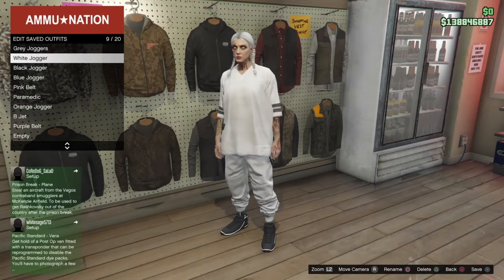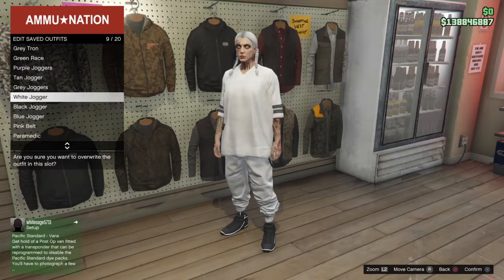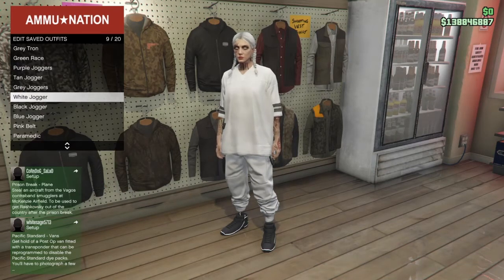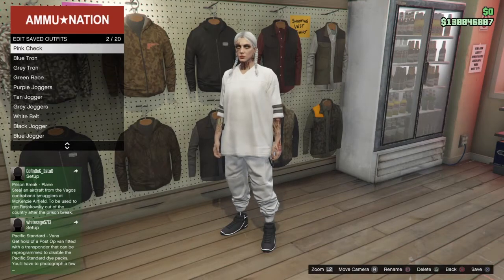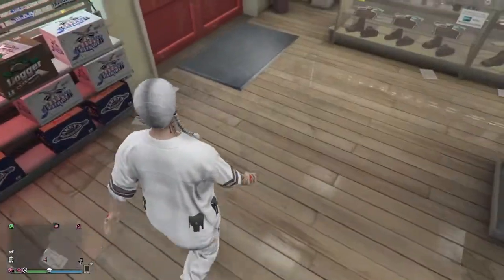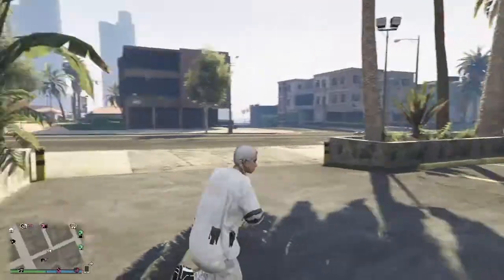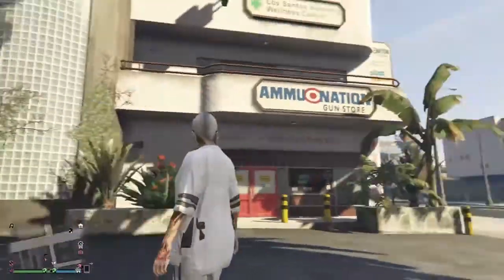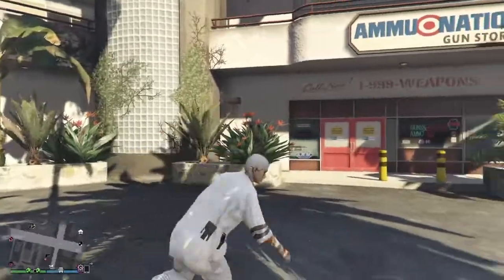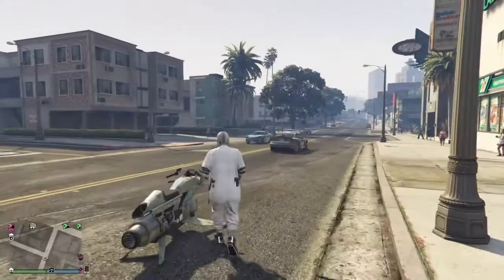Save it to this slot right here. Just name it whatever you want. As you can see I saved it, and that's how you get a belt on any outfit — as long as you're able to put a plate carrier on it. As you can see, I've got the belt.